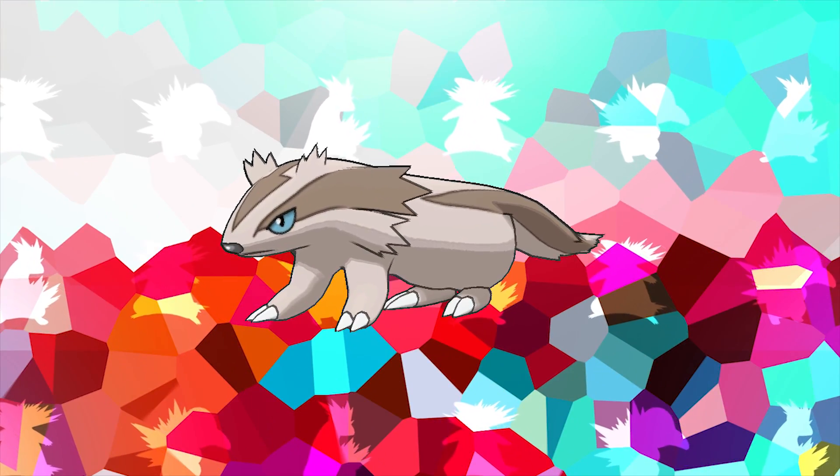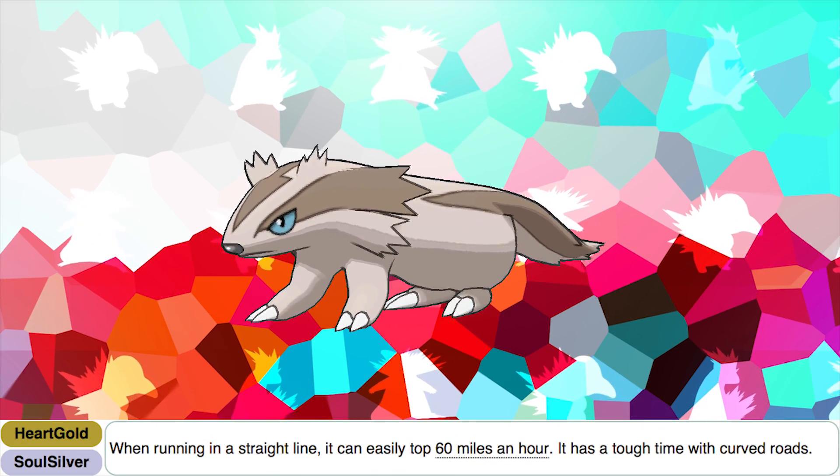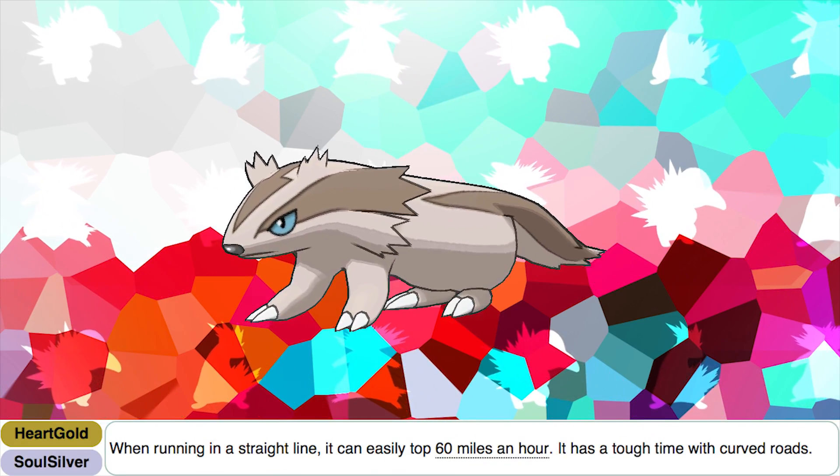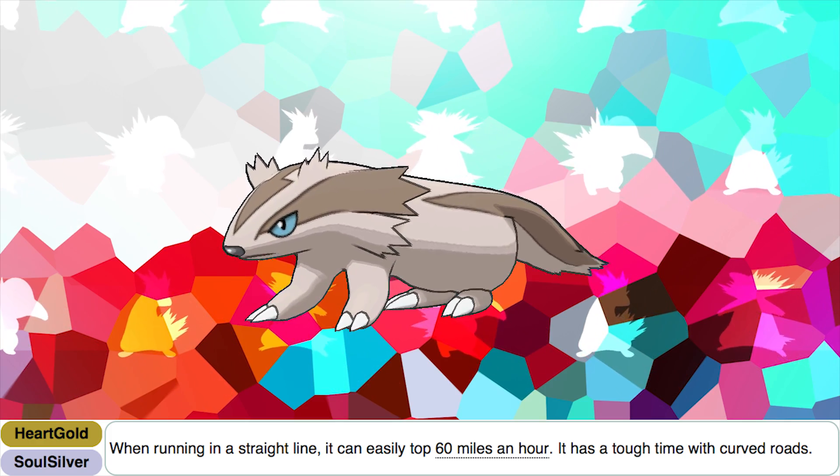Zigzagoon's evolution Linoone actually has a pretty funny Pokédex entry, because in its HeartGold and SoulSilver Dex entry it states: 'When running in a straight line, it can easily top 60 miles per hour. It has a tough time with curved roads.' Oh, Linoone, you poor baby!